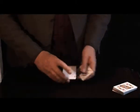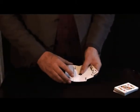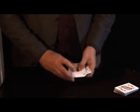Watch the aces. We've got the ace of spades, hearts, clubs and diamonds. Now I'm going to spread out the aces so that you can see them clearly — just here, one, two, three and four.